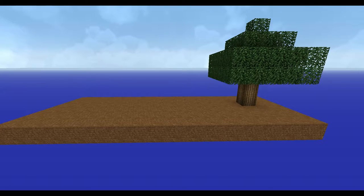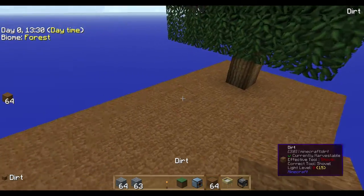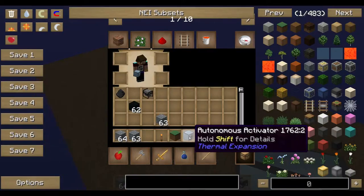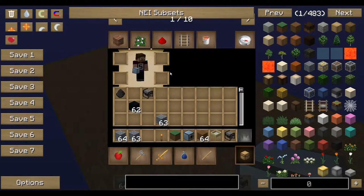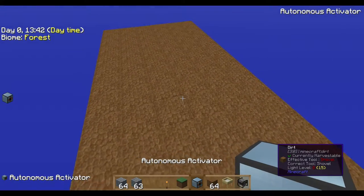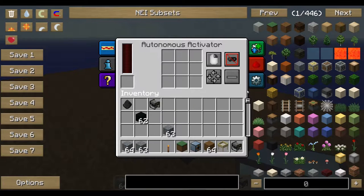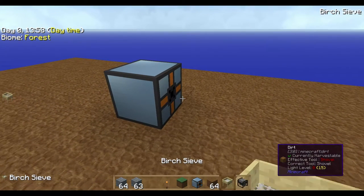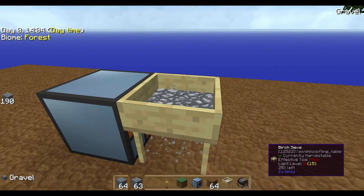Welcome to another tutorial. I've been asked in my series Reif Factory 2 how the Autonomous Activator works. We just had a look at the recipe and it's quite simple to craft. The only thing the Autonomous Activator does is right-click or left-click at a certain level, and it works perfectly with the sieve, for example.